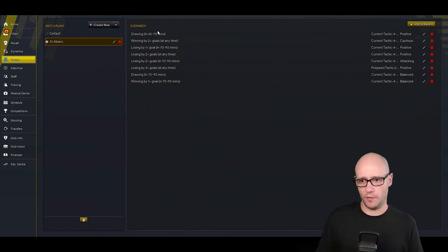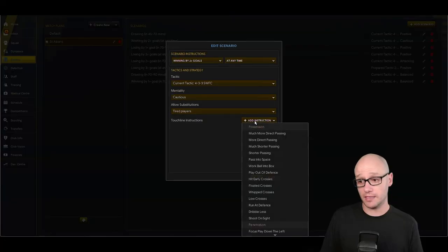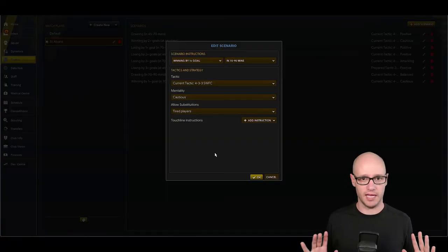I have eight scenarios, and the majority of them cover when I'm not winning. Working backwards: if I'm winning a game by 2 or more goals at any time, I want to continue my current tactic but the mentality changes down to cautious. The other winning scenario is winning by 1 goal, but specifically within the 70th to 90th minute — we just want to hold on and play a bit more cautiously.